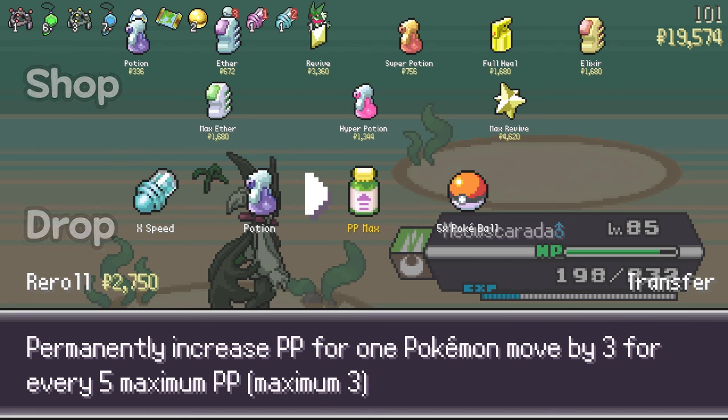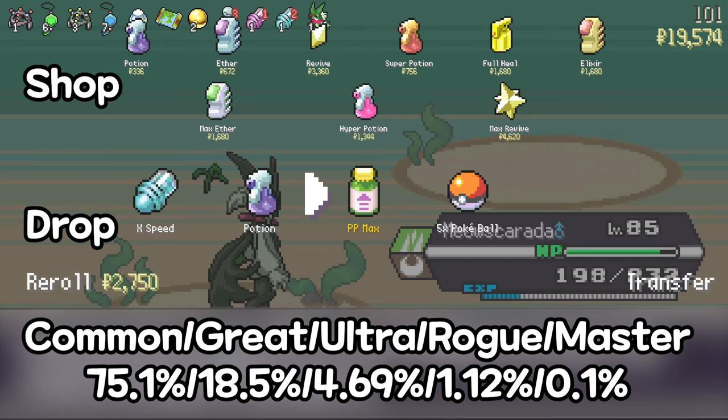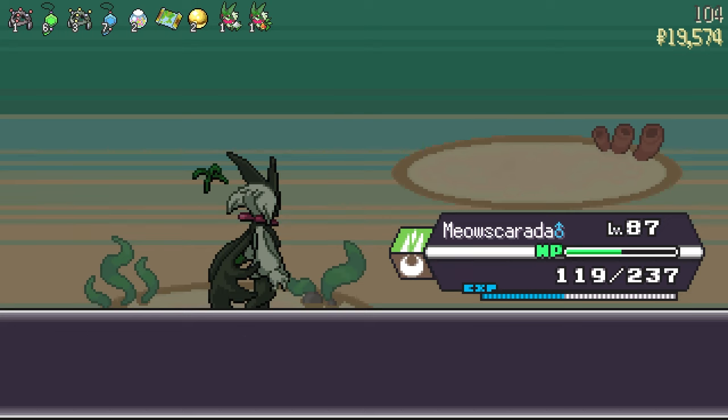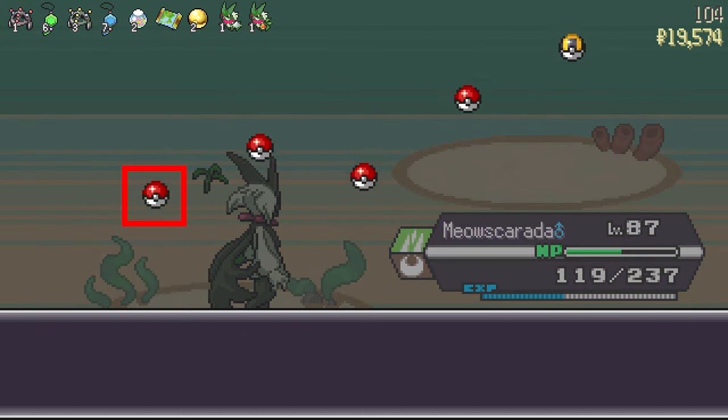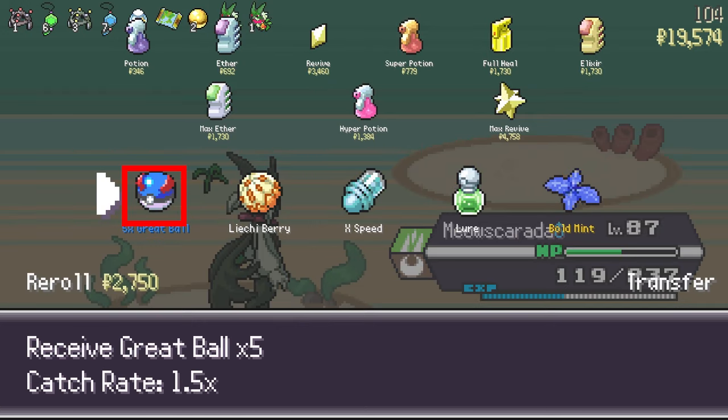At the end of each battle, you will have a line of items separated in two. You have the first line called the shop, where you can buy stuff to heal your Pokémons or restore your PP. Then you have the second line where you have to choose one item among all of them. Those items have rarities: common at 75.1%, great at 18.5%, ultra at 4.69%, rogue at 1.12%, and finally master at 0.1%. Those items have a chance to upgrade — so to go from common to great or from great to ultra — and the upgrade chance can be increased by the number of shinies in your team. So the more shinies you have, the better loot you get at the end of each battle.